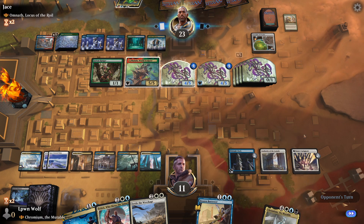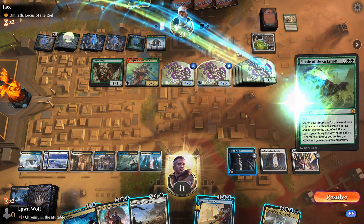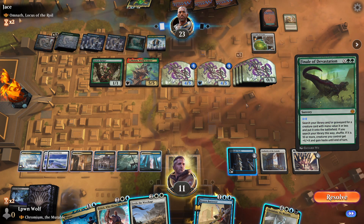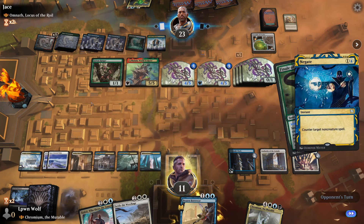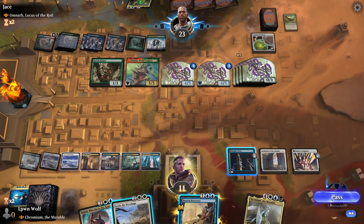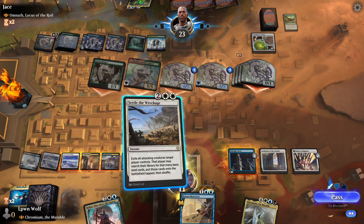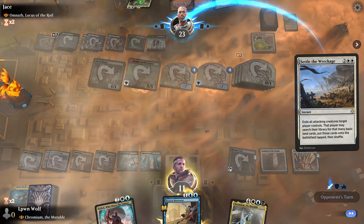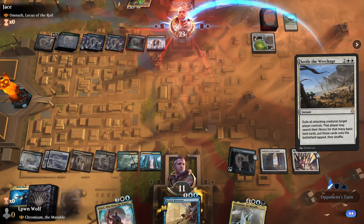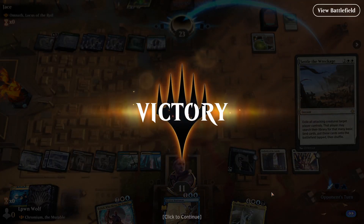Even if we just flash Chromium in we could still survive technically. Finale of Devastation — I guess they're going for it. It doesn't really matter which one we negate. Let's hope they don't have a Spell Pierce — although we can still pay 2 for the Spell Pierce. Sweet. And yeah, we're winning on our upkeep. Learned something new there — Sinner's Judgement does not target. Awesome.